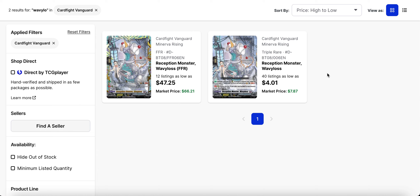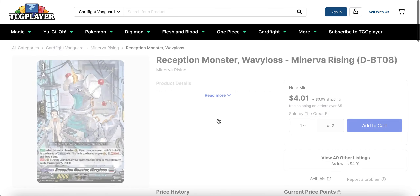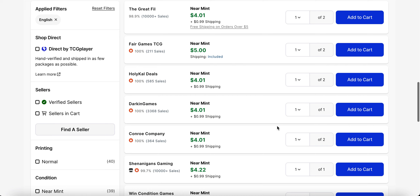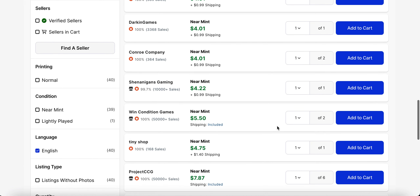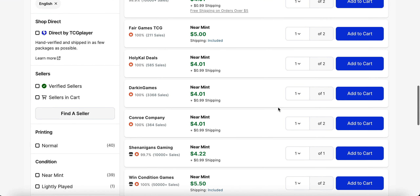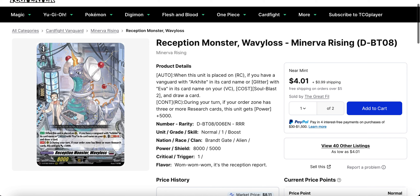Wavy Loss — I talked about this card a few times in market watches way back. Back then it used to be an eight to even fifteen dollar card, but it's dropped hard. Now we've got forty listings available for the triple R as low as four dollars. The last listing actually sold for seven eighty-nine, and there are a good amount of four to five dollar copies before it jumps up to about eight dollars where the vast majority of quantities are. These are mostly sellers trying to offload their remaining copies, but it's definitely a good price to pick up as it's good support for both Archite and Eva.